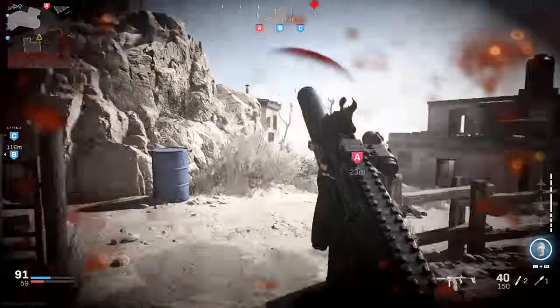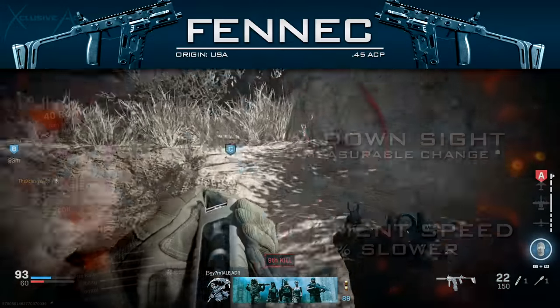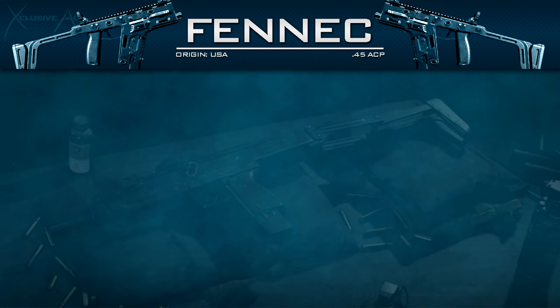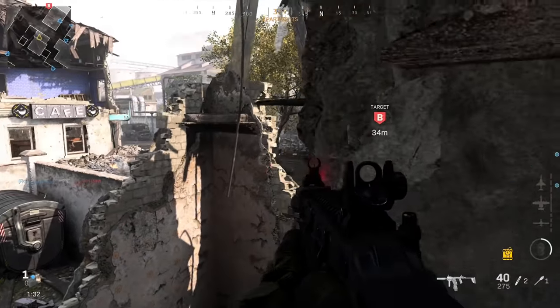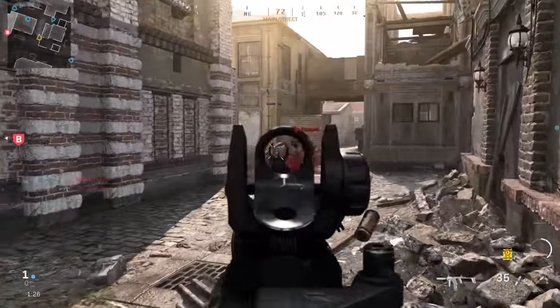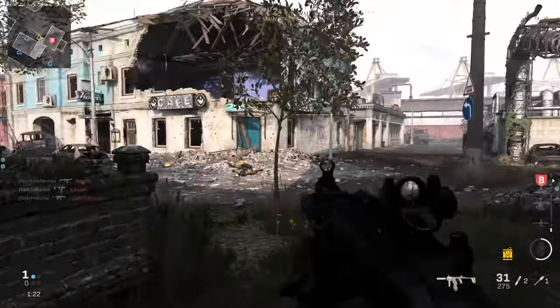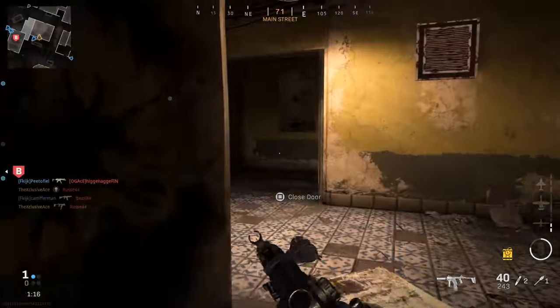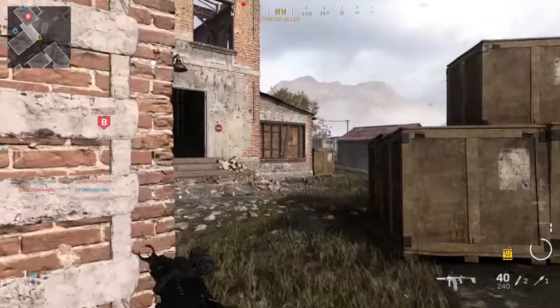The 40-round drum magazine is something I highly recommend on this gun. It states that it slows your ADS time, but at 60fps there's no measurable change whatsoever. Movement speed is only reduced by 1%, which you can really afford. If you've got the 40-round mag unlocked and you're not using it, you're probably doing something wrong — it's absolutely the most valuable attachment on this gun unless you're running hollow point rounds. With standard 25-round mags you burn through ammo so quickly and that slow reload time will get you killed.